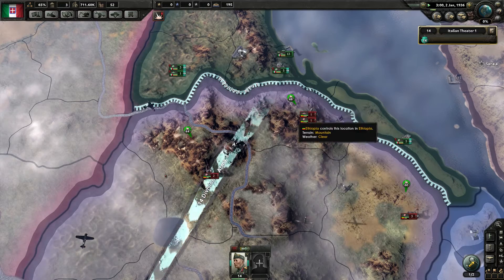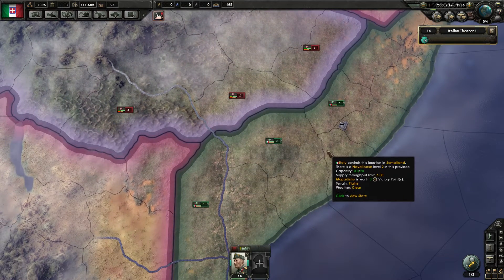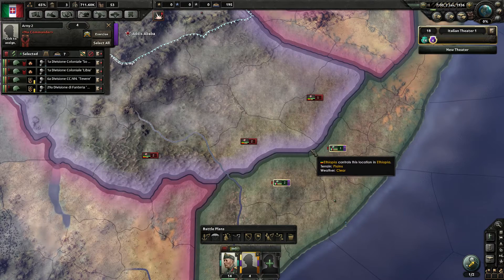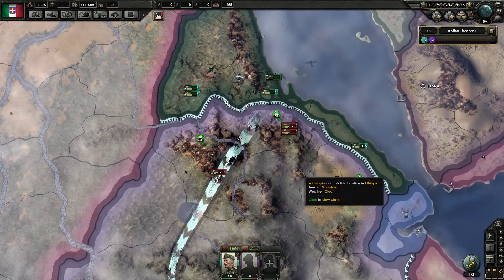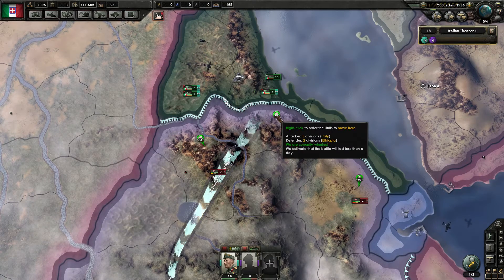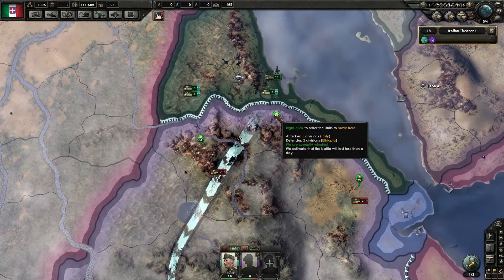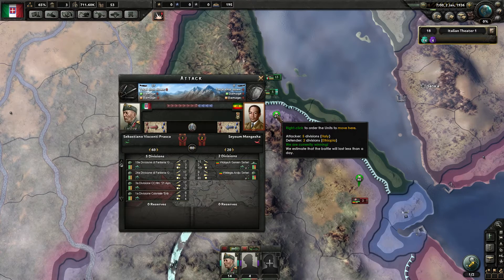Let's quickly take battles, it may seem confusing for some of you. You can see there 64, 68 and 60, and they are all green. Now green means - when we hover over it - we are currently winning. If it's yellow it means the battle has reached a stalemate where neither you nor the enemy is progressing. And if it's red it means that you are losing.